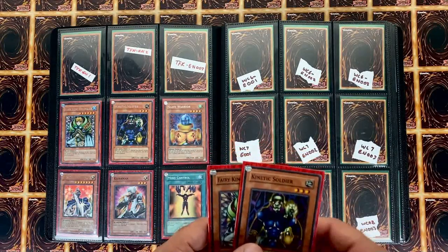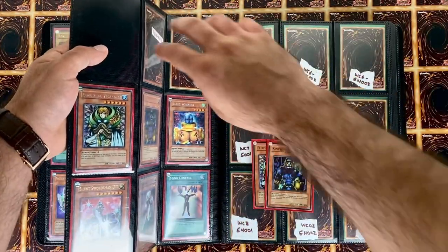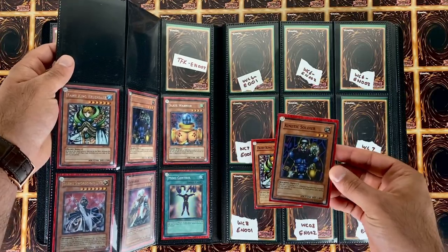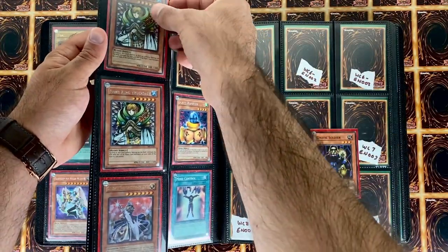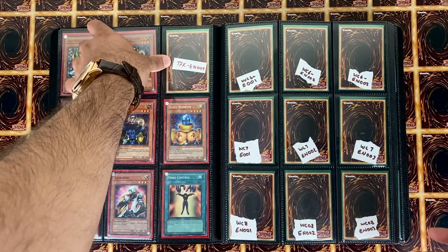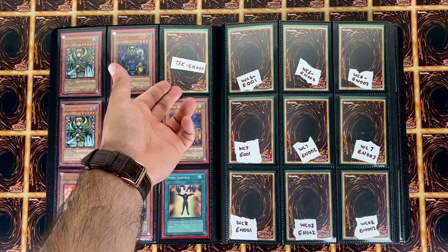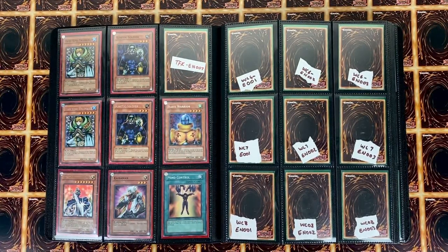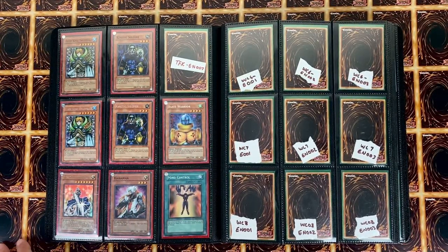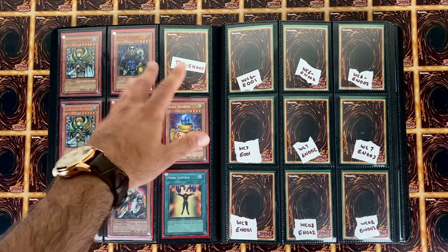Here we have TFK-EN — the European release. I picked up two of the cards and they were worthy of my standard, so we're just going to swap them out right here to fill out the binder. I'm missing number three — the guy said he had it but couldn't find it, so I'm going to wait until I'm able to locate one. This thing is very hard to find even sealed.